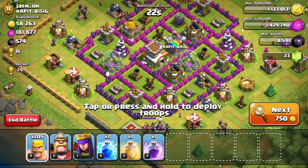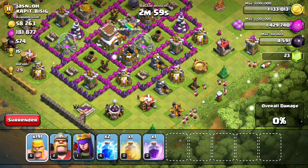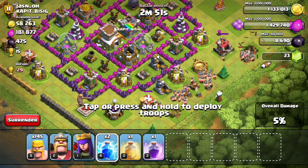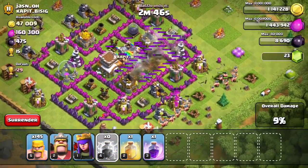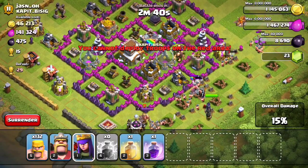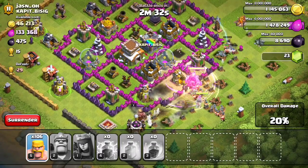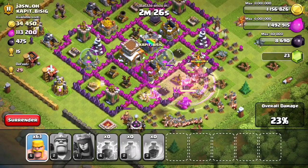The second base is a bit easier than the first and has a little more resources — specifically more elixir. As you'll notice, I use lightning spells to destroy the mortars and the wizard tower, but mostly the mortars, because they are the weakness of archers and barbarians. I destroy the mortars with lightning spells because they're out of range of defenders. So in this base I think I'll do better.